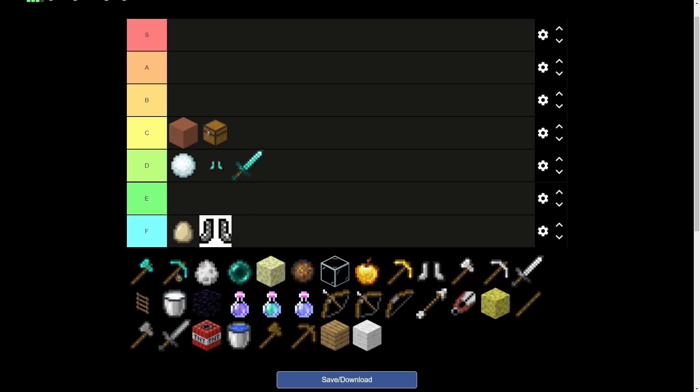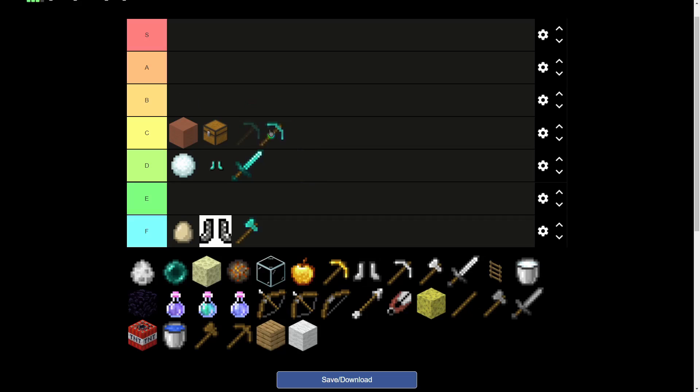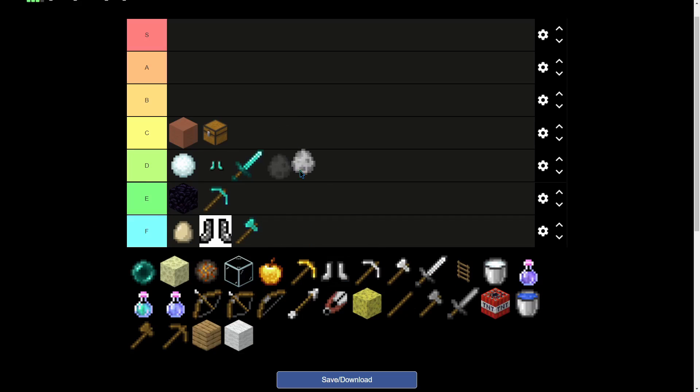Same with the diamond sword — D tier. I don't think you ever really need a diamond axe; you can just buy an iron one. Diamond pickaxe I'll put in E tier along with obsidian, because they're kind of paired together — you should probably buy one if they have obsidian, but if they don't, it's a waste of like 20 iron and 9 gold.